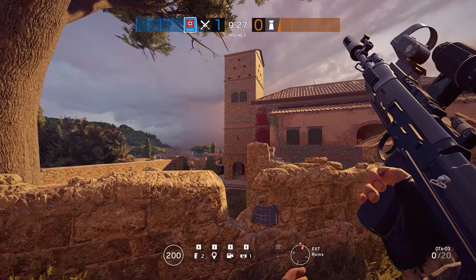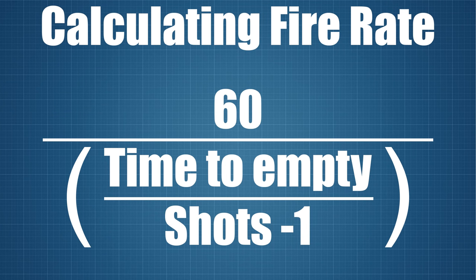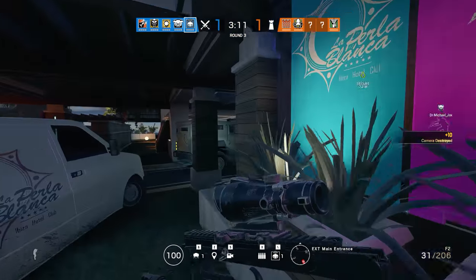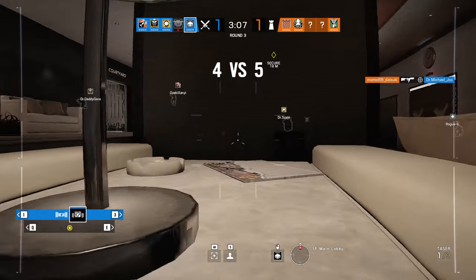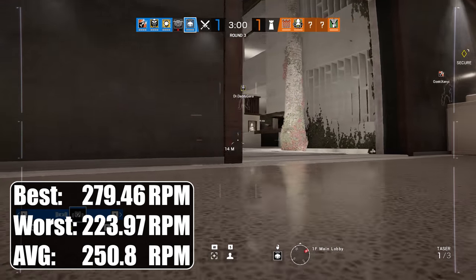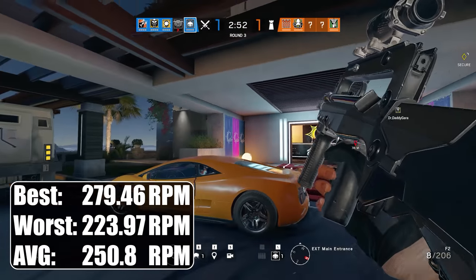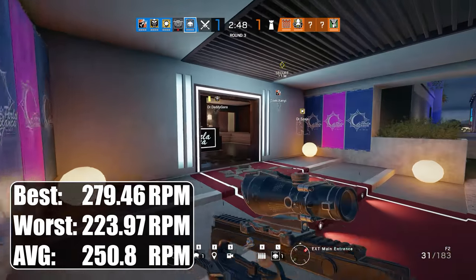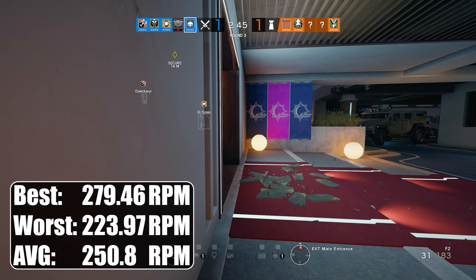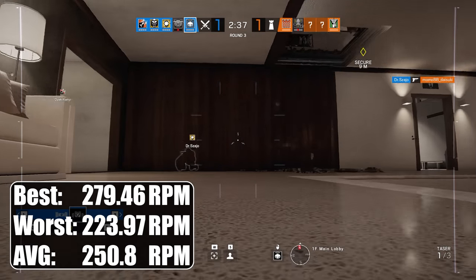But now, how fast is the OTS-03 now? 235 RPM? Maybe more? To calculate the fire rate, we need to divide 60 by the time to empty the mag in seconds divided by the number of shots fired minus 1. Applying this formula to our current tests, my worst trial resulted in a fire rate of 223.97 RPM — somewhat below the expected 235. But my second slowest trial out of the 20 already resulted in a measured fire rate of 234.27 RPM, and all of my other trials resulted in fire rates higher than should be possible, with the max measured fire rate being 279.46 RPM.